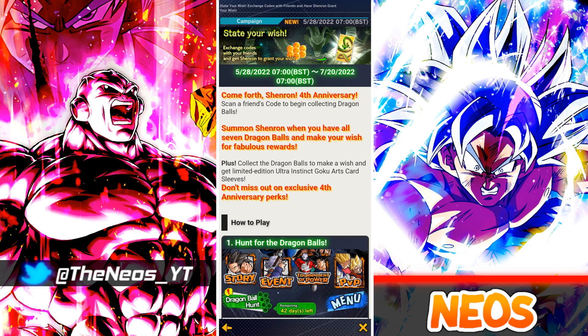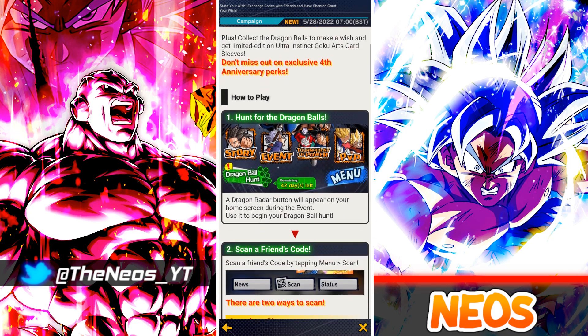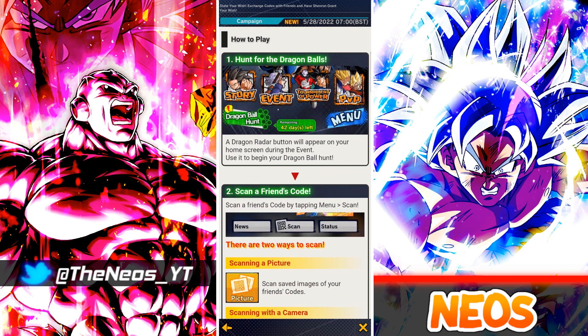Back for another Dragon Ball Legends video. In this one we'll be taking the State Your Wish campaign — Dragon Balls, Shenron wishes, and everything else you need to know. This is the method I've been using for several years. I don't really need to get into contact too many times as the QR codes will be generated pretty much automatically for you. There are four steps in actually searching for the Dragon Balls.